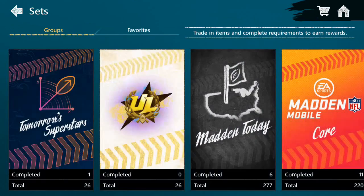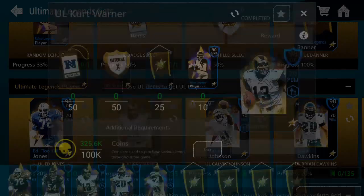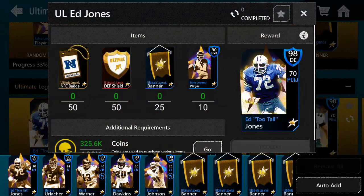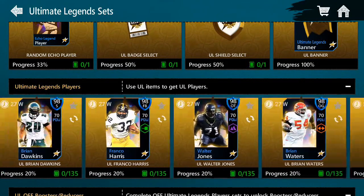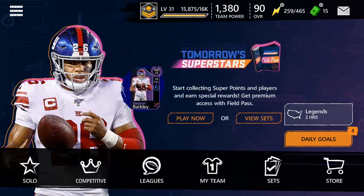Yesterday they actually added two new Ultimate Legends players. As you can see here, we have Kurt Warner, and over here we have Ed Too Tall Jones — both very cool cards. I'm still waiting for the better cards to come out, since we'd assume they're releasing cards better than 98 overalls.